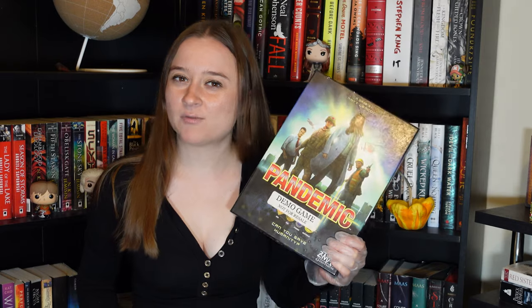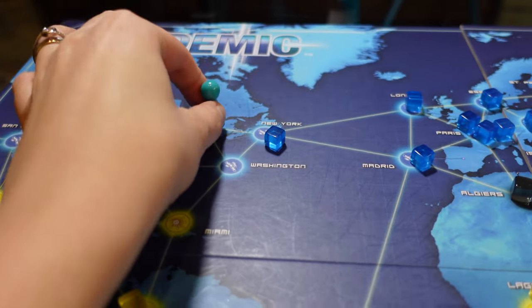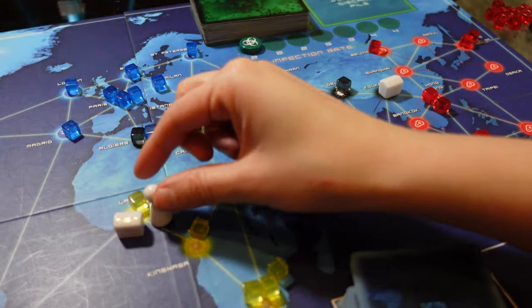In a turn, a player can take up to four actions. You can choose to move to another location. You can always move to an adjacent location, while you also have the ability to discard a card to move to a more distant location, or you can move between research stations.